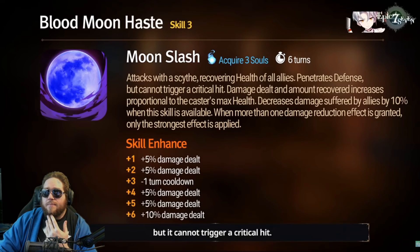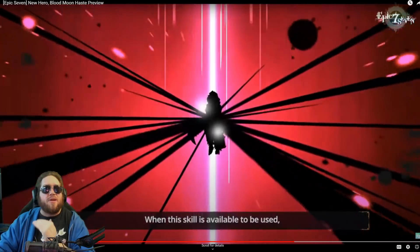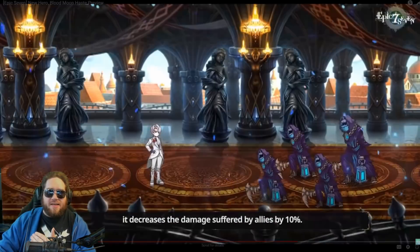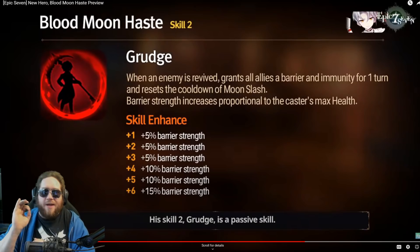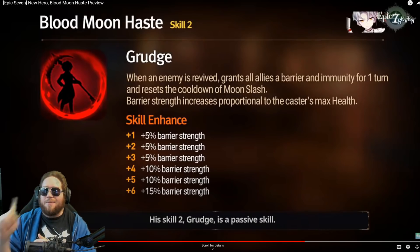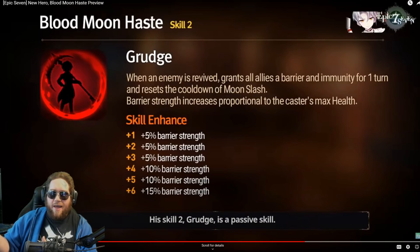The S2 heal — this isn't something you're going to want to open up with. You're going to want to save it for when you need heals or need to do some damage. Now S2, Grudge: when an enemy is revived, grants all allies a barrier and debuff immunity for one turn, and resets the cooldown of Moon Slash — which means you're also going to be taking 10% less damage. Barrier strength increases proportional to the caster's max health.